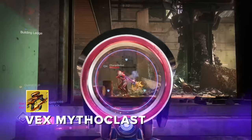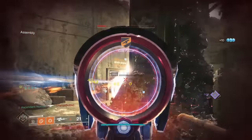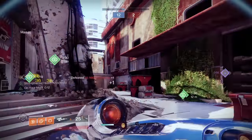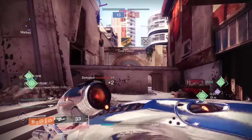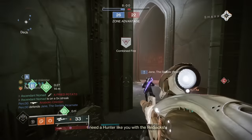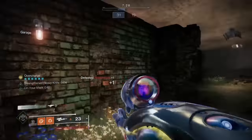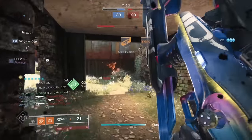Coming back to the halls of the elite, we have Vex Mythoclast, which is still a magnificent auto fusion rifle. It has the damage profile of a high impact auto but with a slightly faster fire rate, and its damage ramps up with each kill. Get three kills to get your linear fusion rifle shot, which did not get touched by the last round of linear fusion nerfs — so when you use it, it's practically cheating. Vex is a dueling monster with a deceptively high amount of range. Once you get one kill, it's very hard to deal with in the right hands, and it's definitely elite.